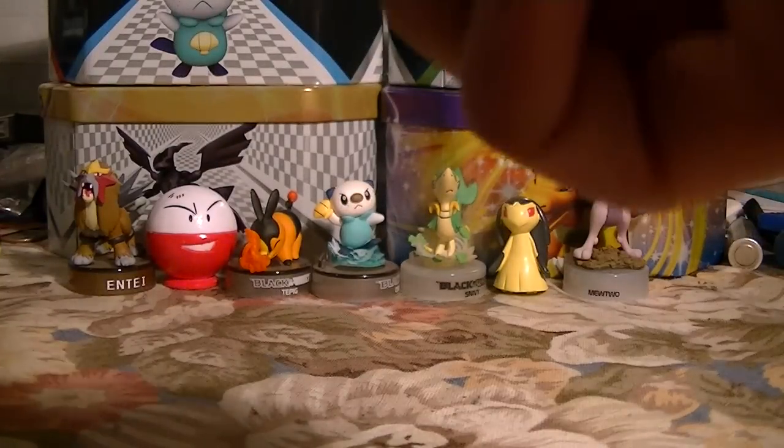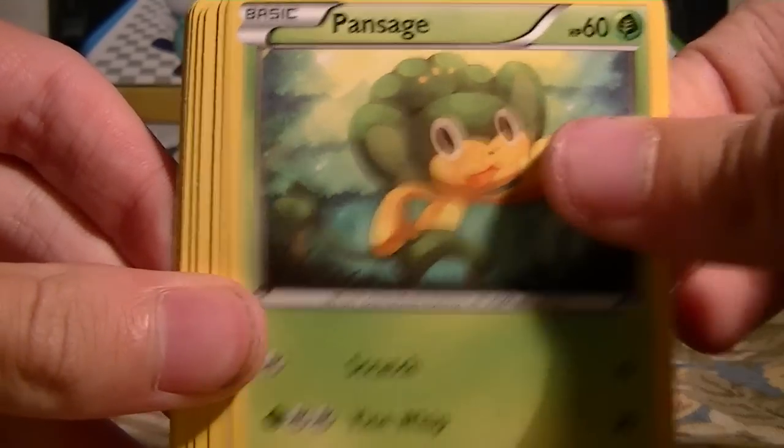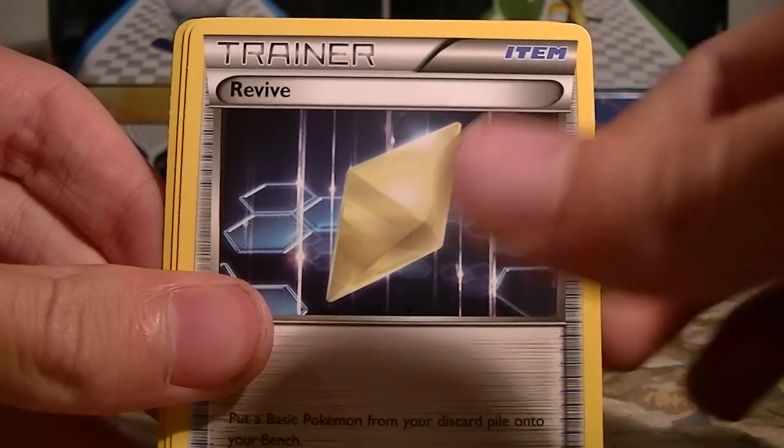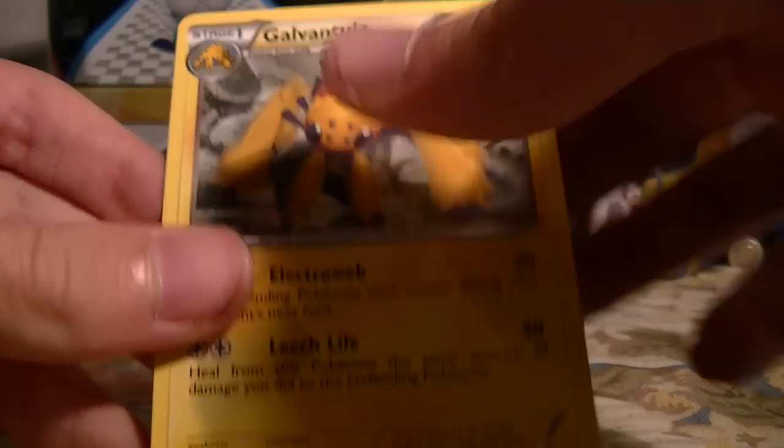Just gotta stay optimistic. We've got a Timburr, Pansage, Woobat, Patrat, Snivy, Plank, Revive, Darumaka, Reversible Heal, and Galvantula.